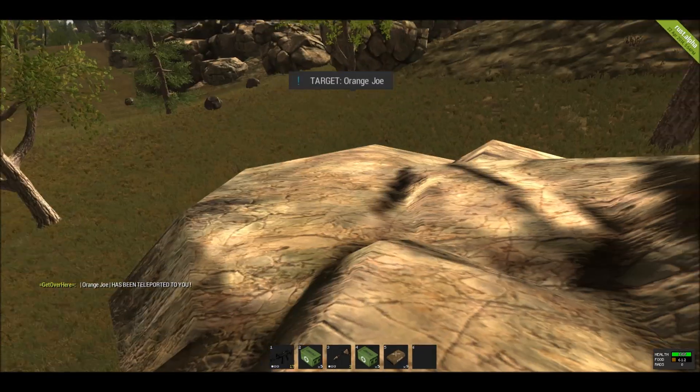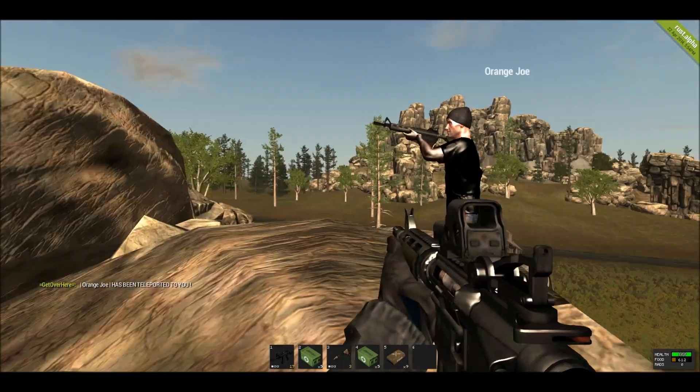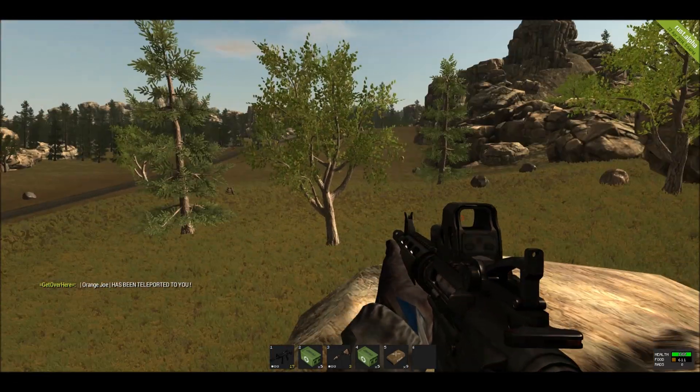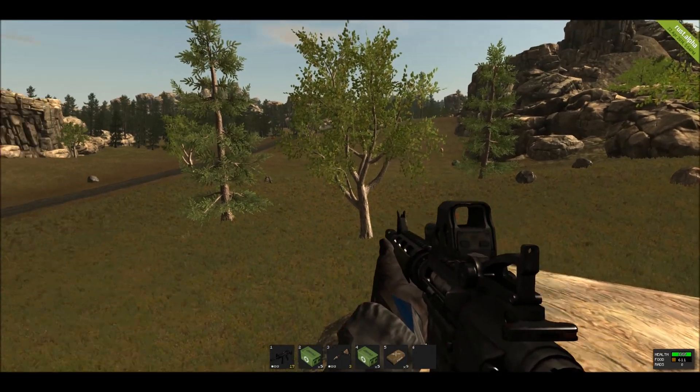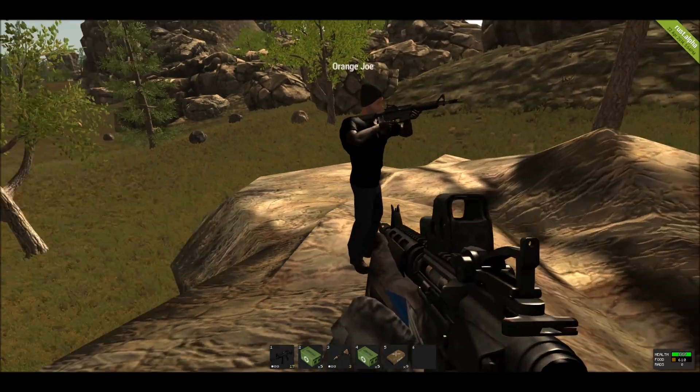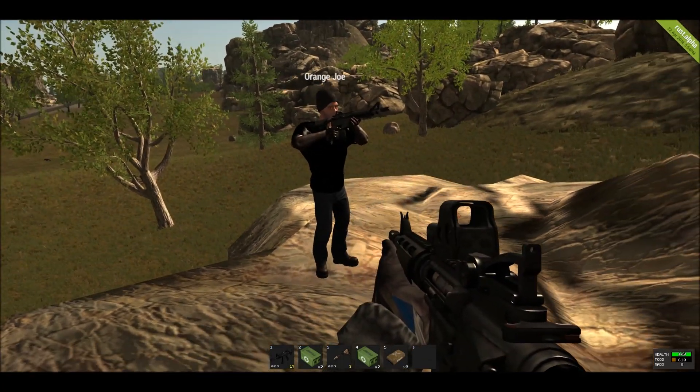Actually, that's me there — I'm running two PCs right now. But for Orange Joe, there was a little drop-down notification showing that the target player was Orange Joe. I got a little chat message saying that Orange Joe has been teleported to me, and that's really it — he's teleported to me.